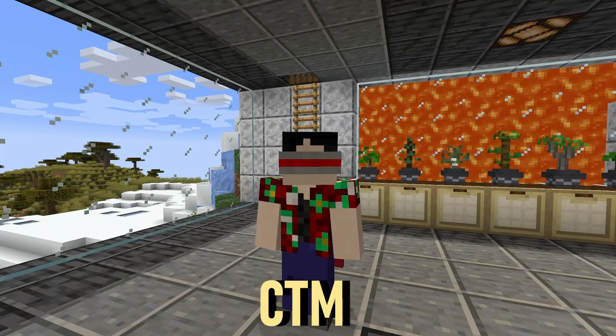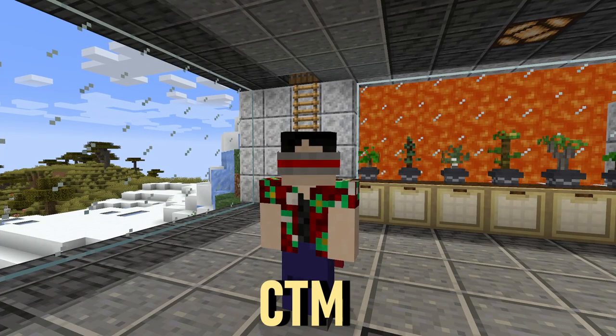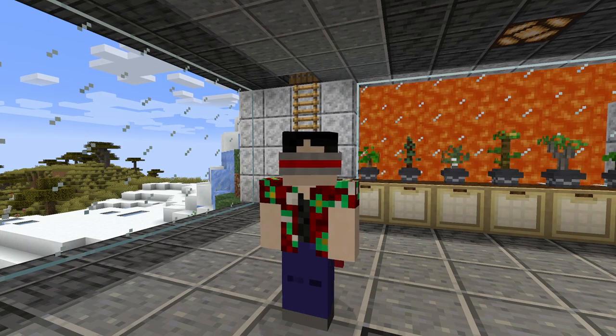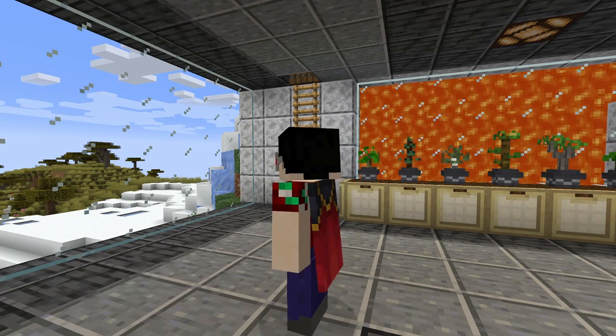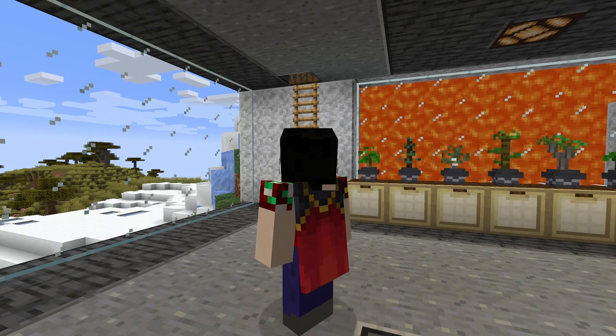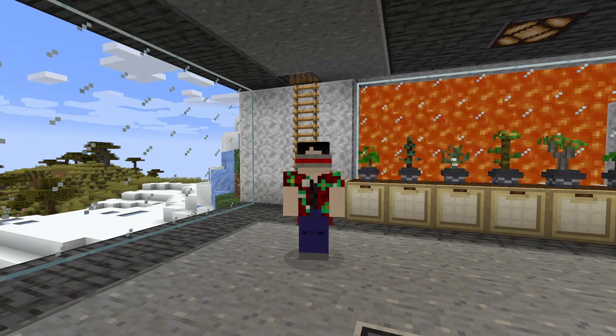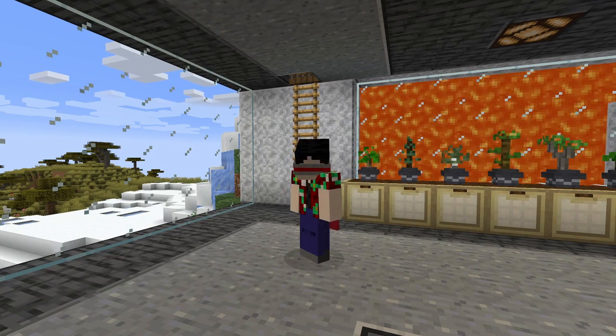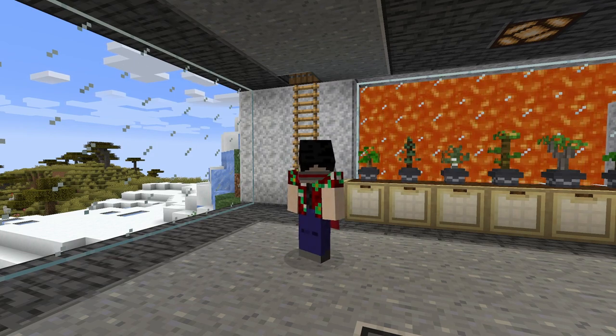These next two resource packs might be a little polarizing, but I'm kind of a fan. The first one takes individual blocks placed next to each other, such as this wall behind me, and consolidates them into one giant seamless slab. Is it my favorite look? Eh, not on the wall, but I honestly like how the floor came out.